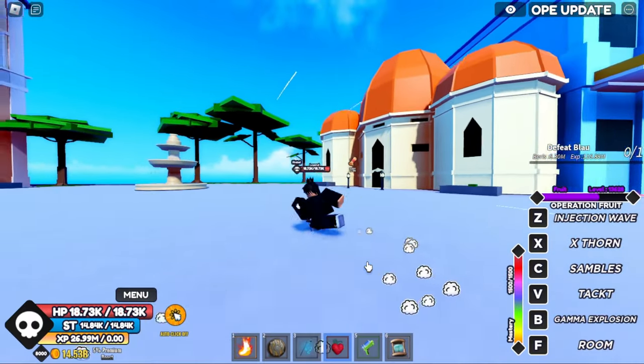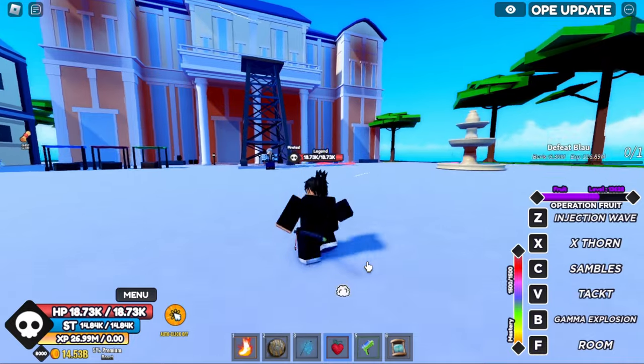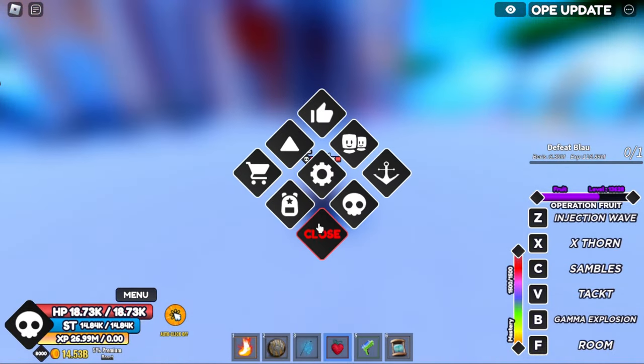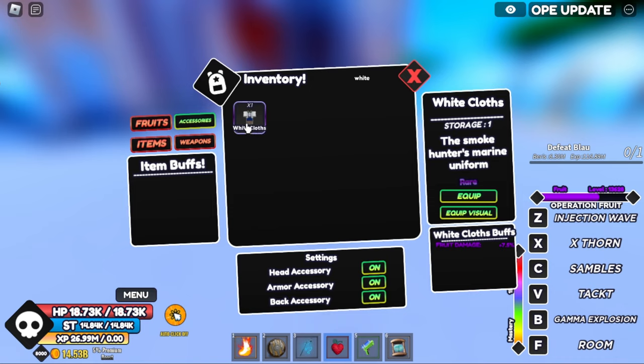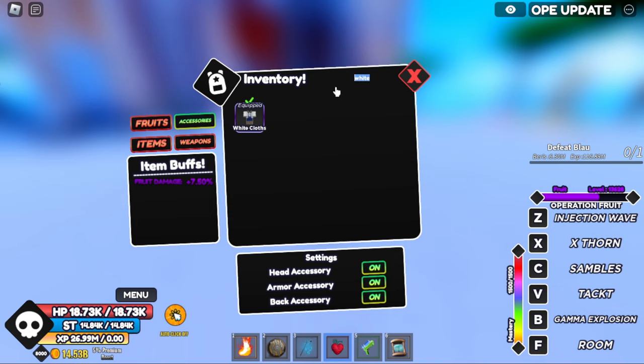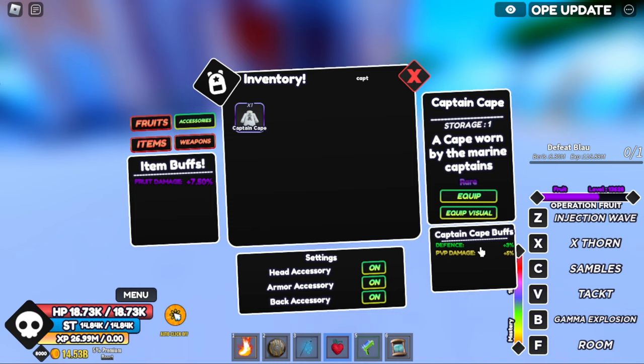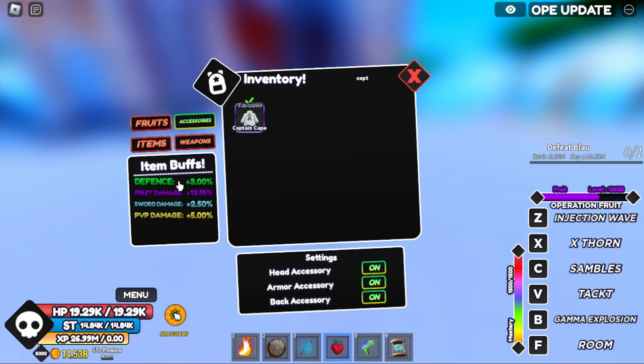The second set at Log Town is the Smoker set, dropped by Smoker. He drops the White Clothes which give a 7.5% fruit damage buff, and the Captain Cape which gives 3% defense and 5% PvP damage. All together you get 3% defense, 13.95% fruit damage, 2.50% sword damage, and 5% PvP damage.